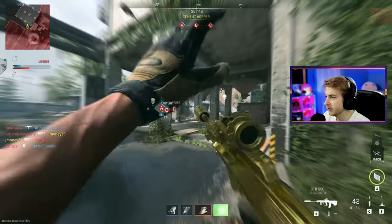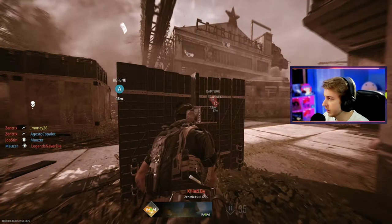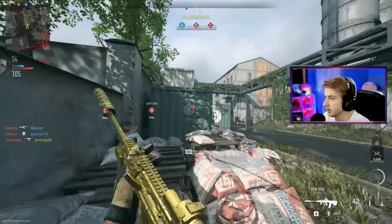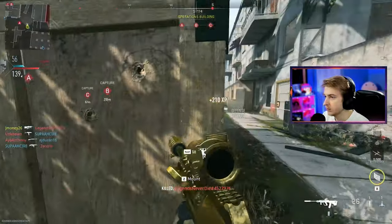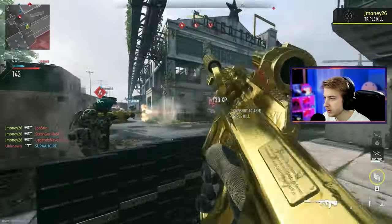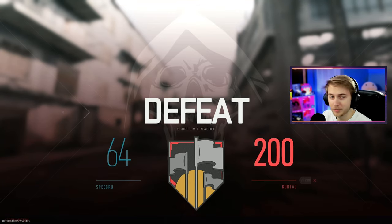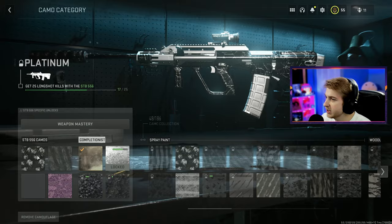Spawns are finally flipping in our favor. I keep getting hit by cruise missiles - just a cruise missile magnet. Is that a long shot? That is - let's go! We got one from that spot, and we got a quad feed - quick little fury kill. These games aren't going very well but we did get at least a few long shots. We're at 17 out of 25.